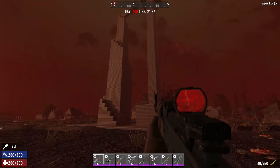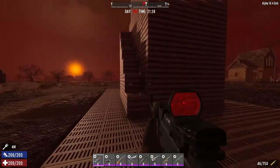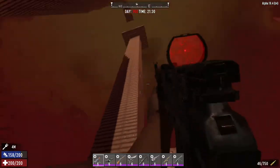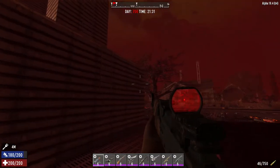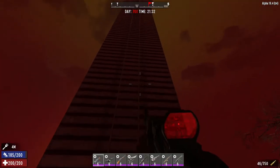It's basically a really long high staircase and the zombies jump up here. I stand at the top and shoot them. We'll see what happens with it and how it works.